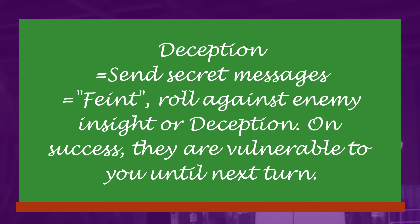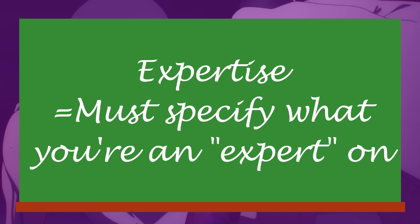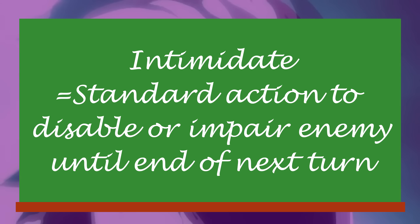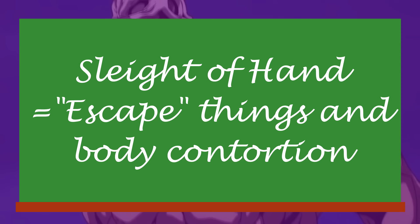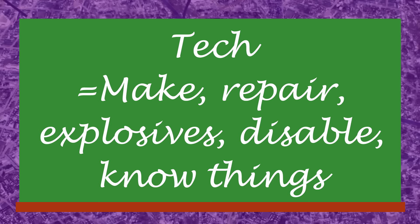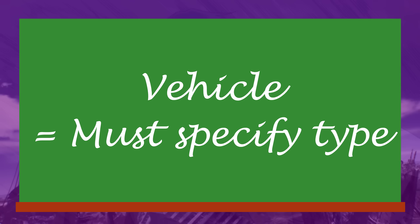Deception lets you send secret messages, or feint in combat against the target's deception or insight skill to give them the vulnerable debuff against you until their next turn. Expertise is about knowing stuff, but you need to specify a field of knowledge each time you take it — the DM decides what is and isn't too broad. Insight can be used to disbelieve illusions. Intimidate: you can make an intimidate roll as a standard action to impair or even disable your opponent until the end of your turn. Investigate lets you surveil an area and try to sniff out enemy stealth. Sleight of Hand also lets you pull escape artist work, like getting out of traps or contorting your body. Technology is super general and covers making things, fixing them, how explosives work, disabling security, and so on. Treatment is basically the medical skill. Vehicles require you to specify a type — most DMs will agree airplanes are very different from cars and you need a separate skill for each.